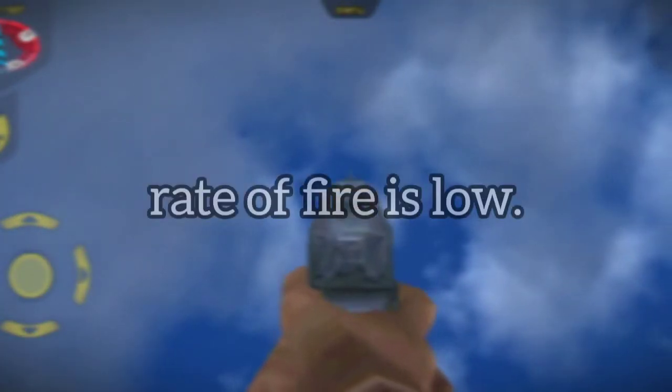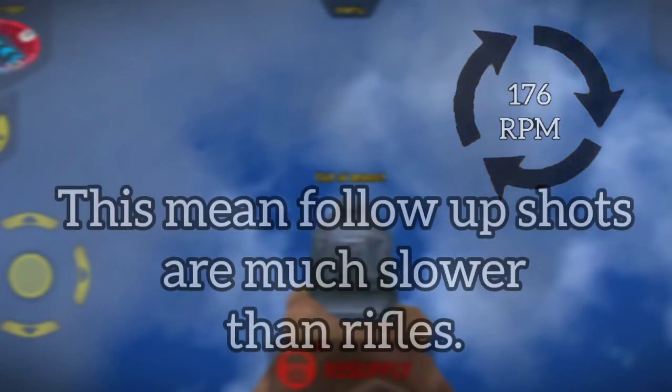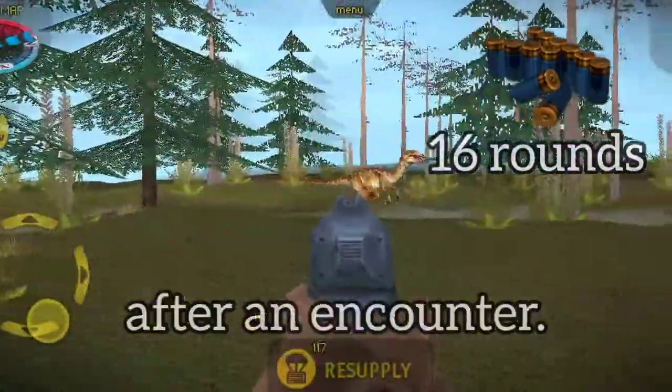Rate of fire is low, around 176 rounds per minute. This means follow-up shots are much slower than rifles. However, magazine capacity is where it shines the most. At 16 rounds, you'll find yourself left with plenty of ammunition after an encounter.